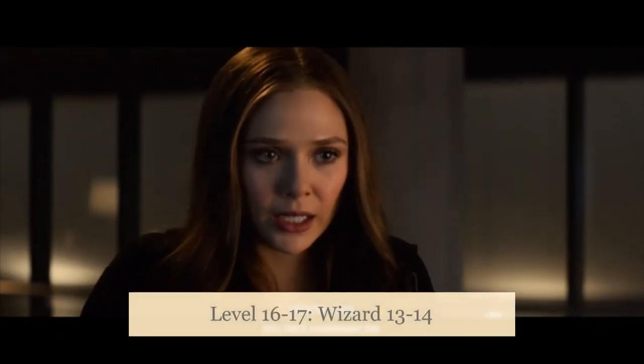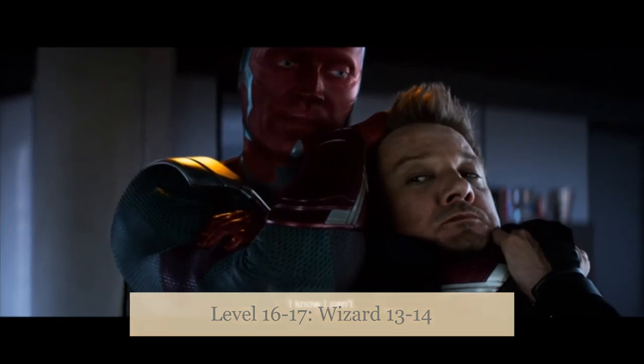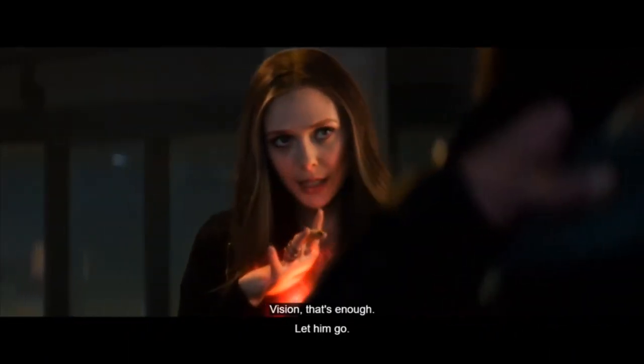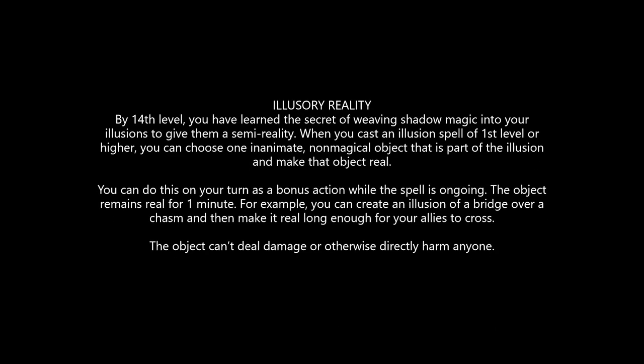Level 17, Wizard levels 13 and 14. We get our final proficiency bonus increase, bringing our psionic energy dice to a total of 12. And we get the Illusionist capstone ability Illusory Reality, which allows us — when we cast an illusion spell of first level or higher — to take one inanimate, non-magical object within the illusion and make that object real. We're creating reality from illusion. Now it only remains real for one minute, whereas Wanda could make objects and people real indefinitely as long as they remained within the Hex illusion. So this ability isn't nearly as powerful as Wanda's, but it's a really close analog for her chaos magic and doesn't break the game.